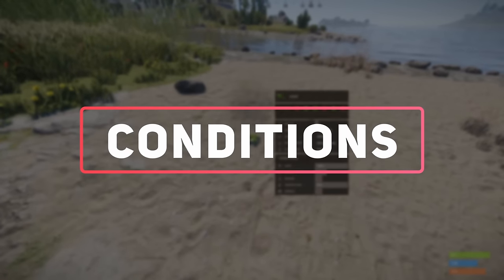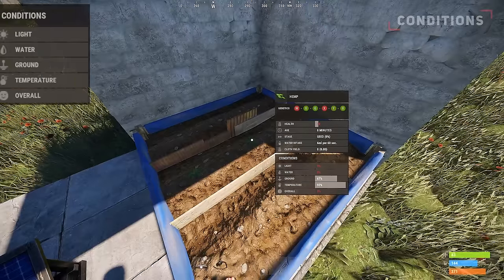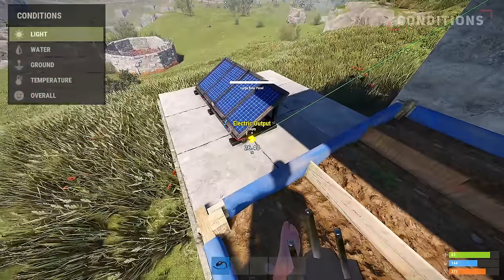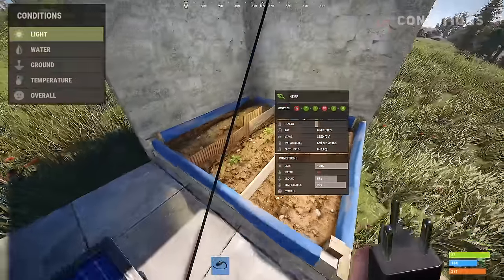Let's quickly look at each statistic and condition for growing a plant. Starting with the conditions, we have the light requirement. A plant can get its light requirements from either the sun or placing a ceiling lamp directly above the planter box, otherwise the crops will not grow and eventually die.